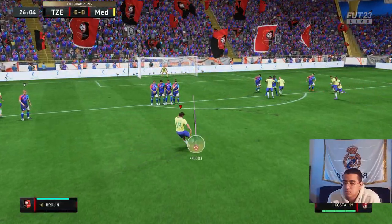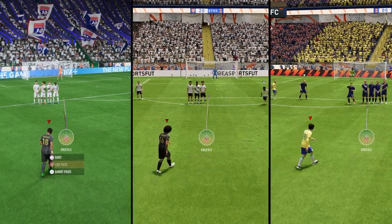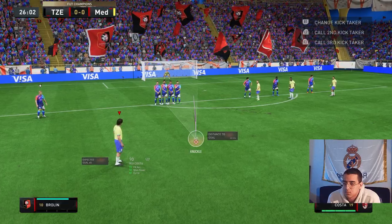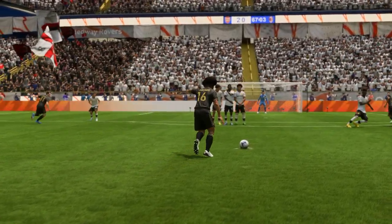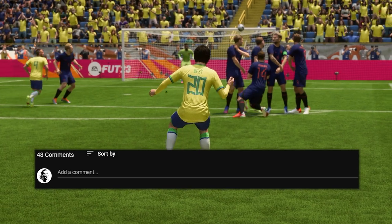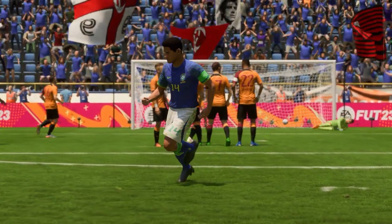Last but not least, green timing your freekick. It's not necessary, but green timed freekicks have higher chances to go in because they tend to be more powerful. If you don't know how to green time a freekick, simply press the shoot button one more time as soon as your player hits the ball. And that's pretty much it — I think I covered everything you need to know about knuckle freekicks. Let me know in the comments if you have questions, and I hope this video was clear and helpful. See you in the next one.